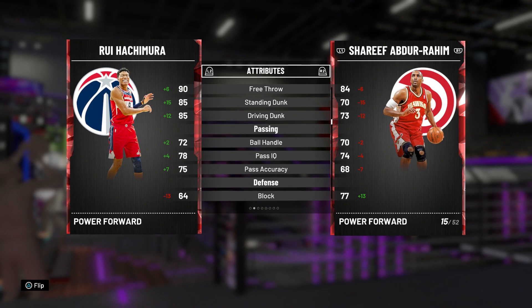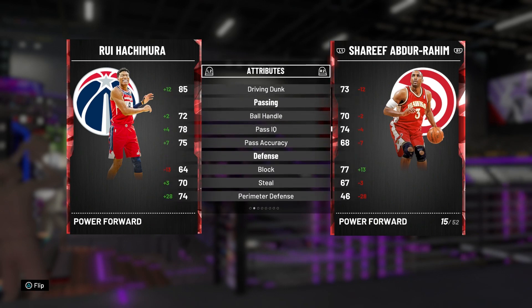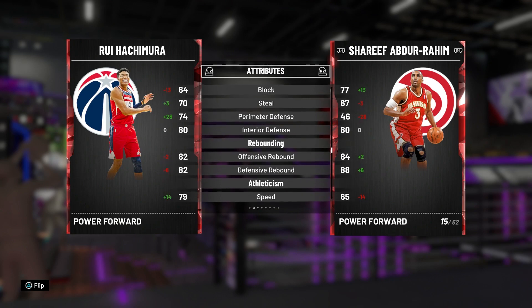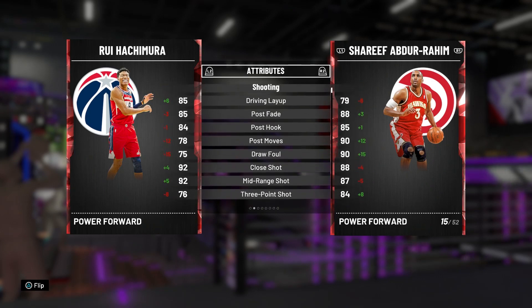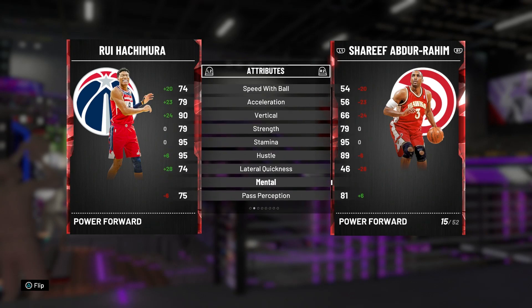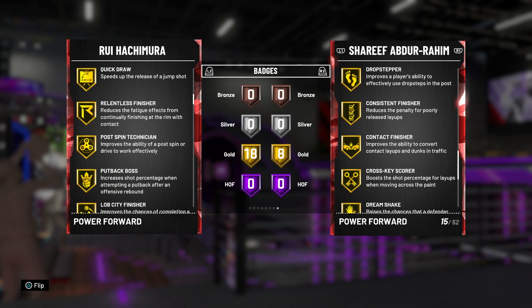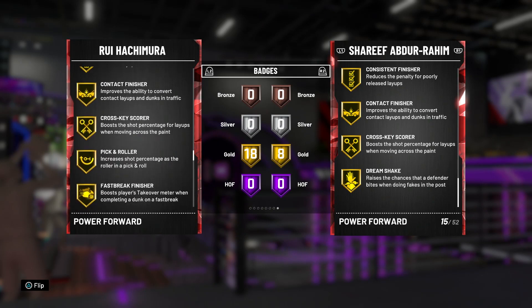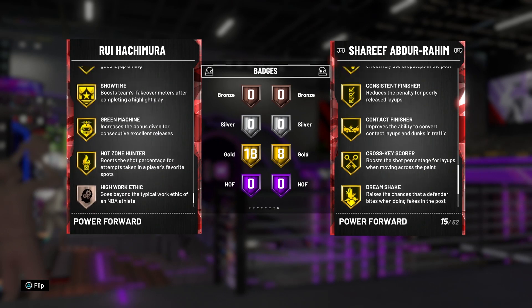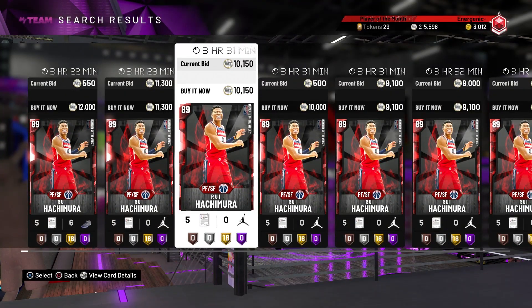Free throw 90, standing dunk 85, driving dunk 85 — athletic, not bad. His passing is actually very good for a big man, in the 70s. Interior defense 80, rebounding 82 and 82. He's a lot better than the Shareef Abdur-Rahim comparison. He has 18 gold badges: Catch and Shoot, Pick and Popper, Teardropper, Quick Draw, Relentless Finisher, Post Spin Technician, Put Back Boss, Lob City Finisher, Pogo Stick, Consistent Finisher, Contact Finisher, Cross Key Scorer, Pick and Roller, Fast Break Finisher, Pro Touch, Showtime, Green Machine, Hot Zone Hunter. Not a bad card if you're a budget player.